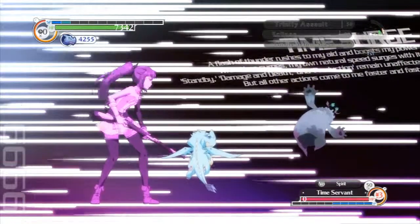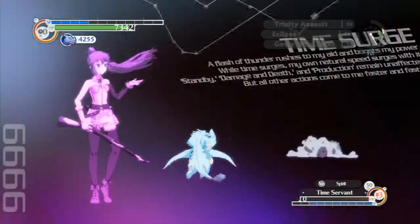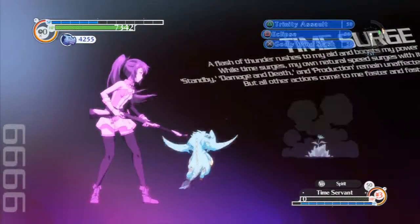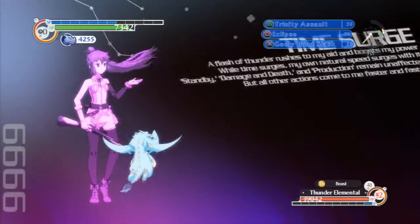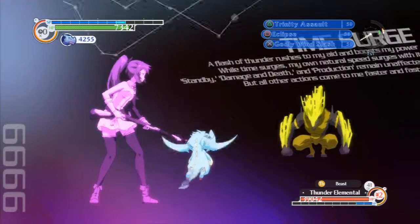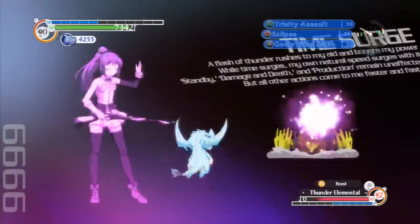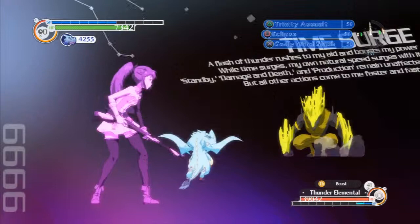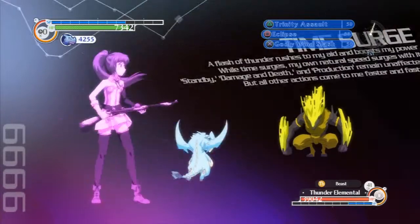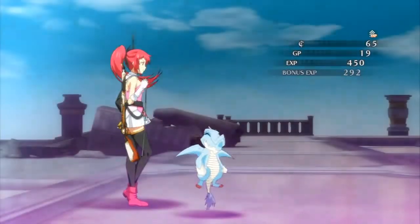So you go into battle, automatically hit Eclipse, and then activate Time Surge. At around level 60, maybe a little earlier, enemies die in the palace areas in one hit with Eclipse, so you get the best EXP and the best bonus XP — rather than going back to the first levels and trying to kill every enemy with one shot. You can have up to about three or four Time Surges.